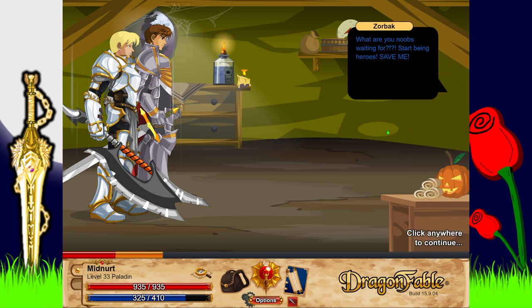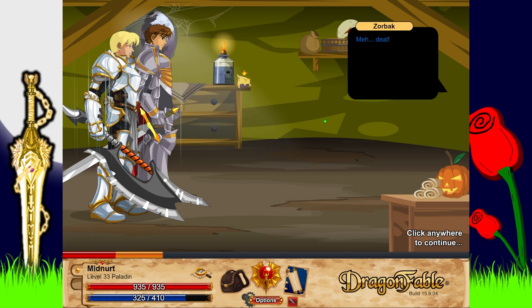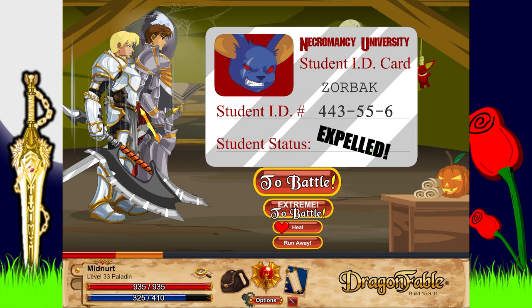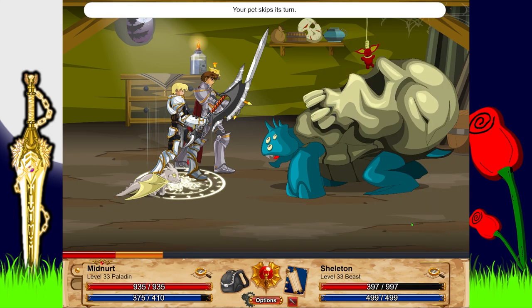'What are you two noobs waiting for? Start being heroes — save me!' 'I have a better idea, Zorbach: I will give you a hand if you give me your student ID to the Necropolis.' 'Deal!' He throws the ID at us — Necromancy University Student ID Card, Zorbach, Student ID 443556, Student Status: Expelled. Well, he gave us an expelled card — how is that going to get us into the university? I'm going to skip a few turns and test out some skills.